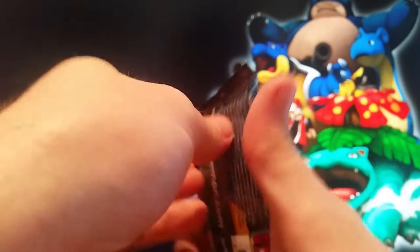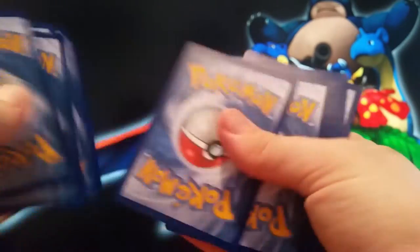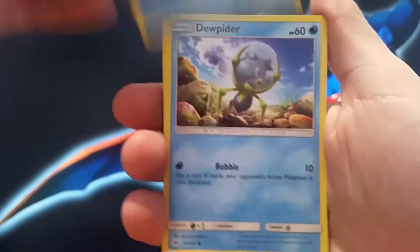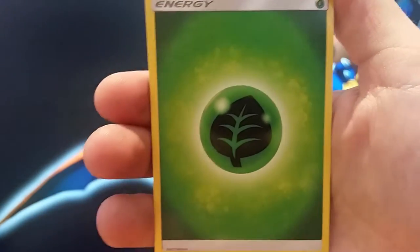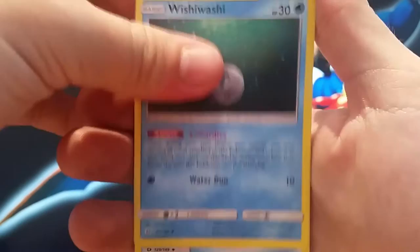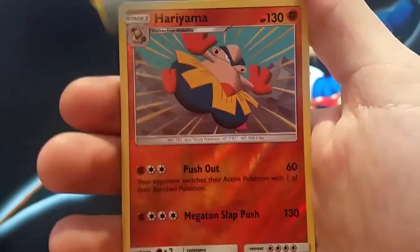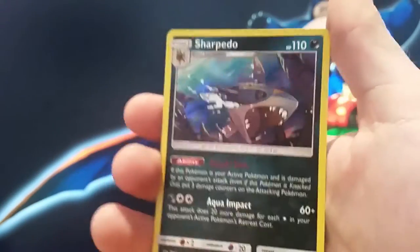Pack number 2. Paris, Polyby, Jupiter, Podio, DV, Stuffle, Grass Energy, Wishy-Washy, Rare Candy, Araquinoid, Reverse Harry Yima, and Reverse Holo Sharpedo.